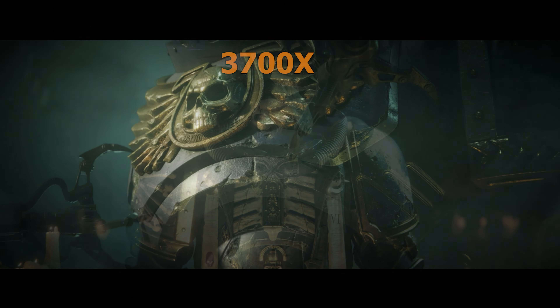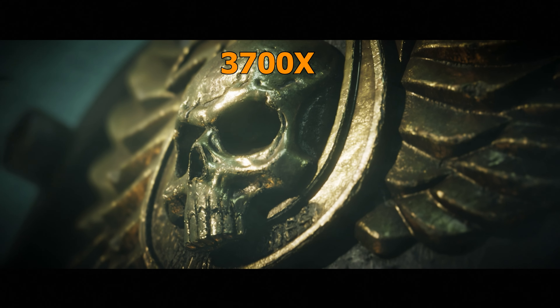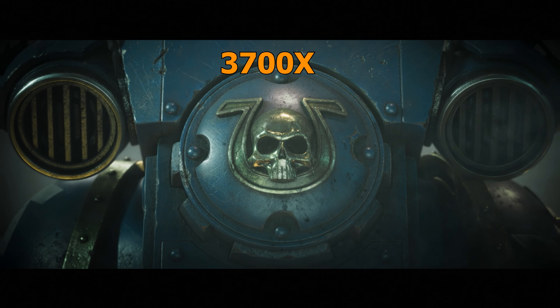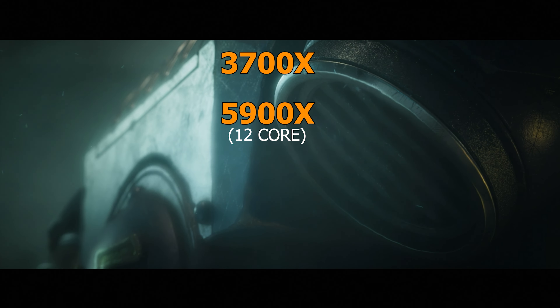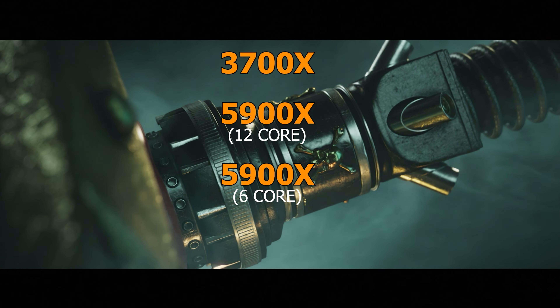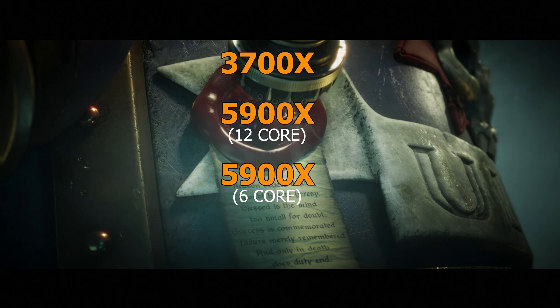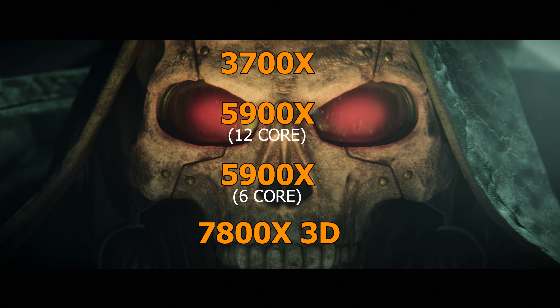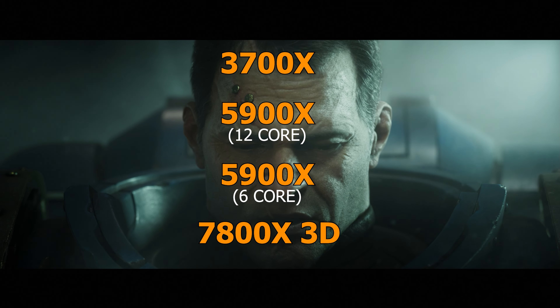So we're going to look at the Ryzen 3700X, which I guess can be considered as a somewhat console equivalent. We're going to look at the Ryzen 5900X as a 12 core. We'll also disable one CCD and run it as a 6 core, and also my Ryzen 7800X 3D. So without further ado, let's hammer our way straight into this.